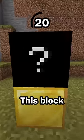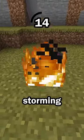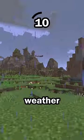Hint number 5: this block can be created when certain weather is happening. Like how fire can be created from lightning when it's storming, or water can fill a cauldron when it's raining, this block can be generated with certain weather.